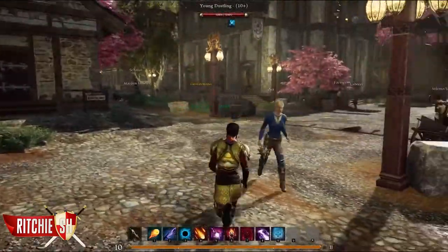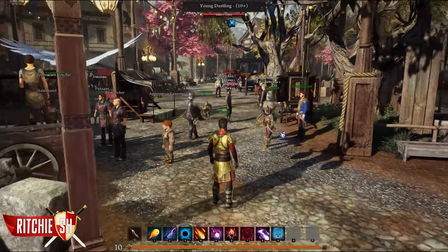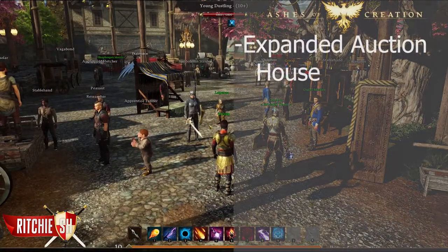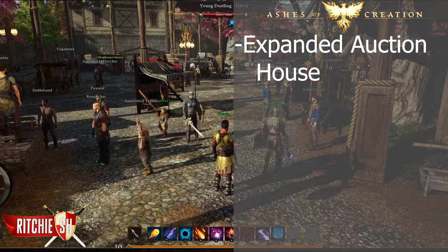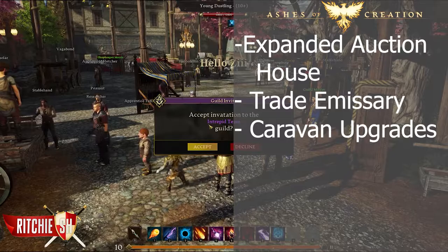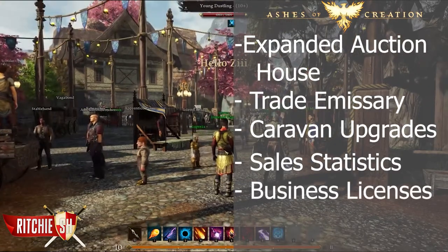At Stage 4, the Town Stage, your market gets upgraded into an exchange. All those previously mentioned abilities are available along with things such as expanded auction houses where all goods and items can be posted, train emissaries, caravan upgrades, sales statistics such as average prices on items, business licenses, and more.